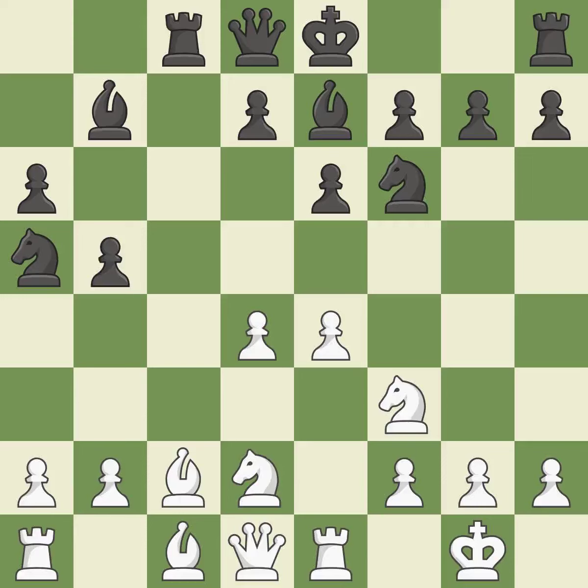A bishop moves out of its beginning square and into the action. Castling develops a rook while also moving the king to safety. Castling to the same side of the board as the opponent tends to lead to less sharp positions as compared with opposite-side castling. It is best.